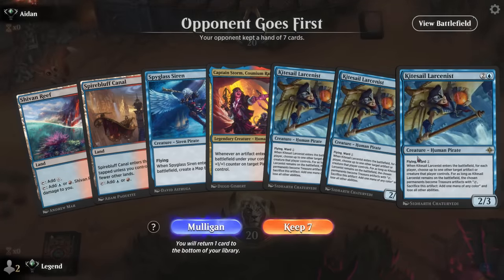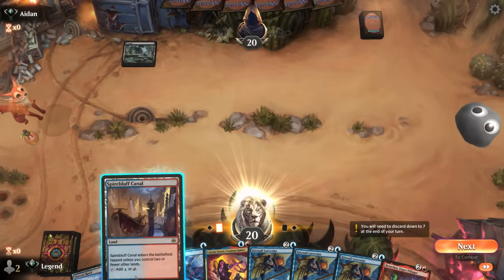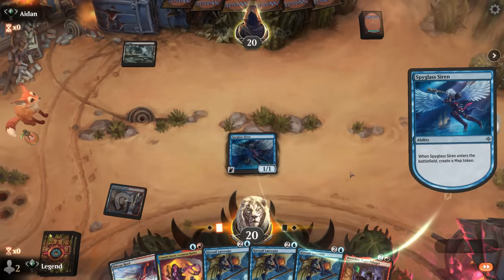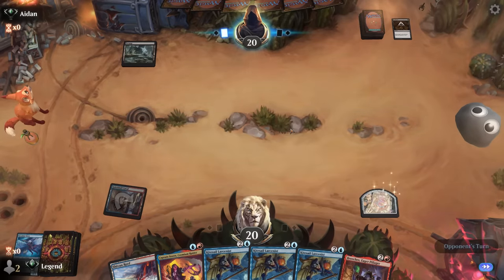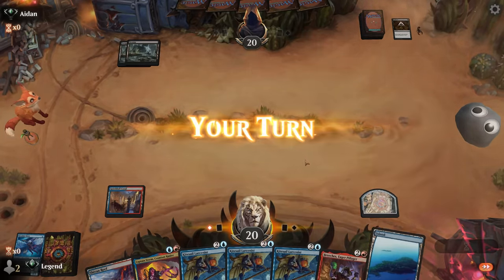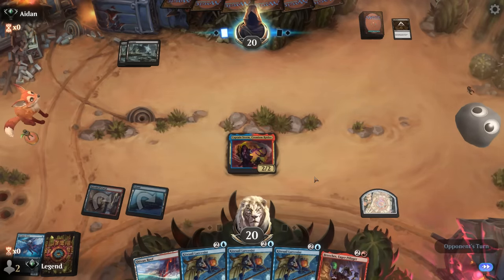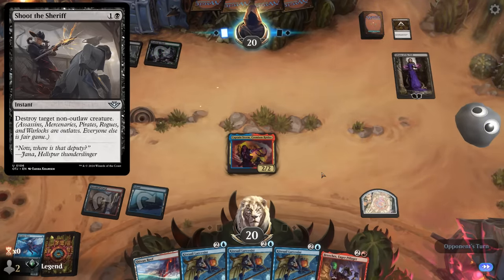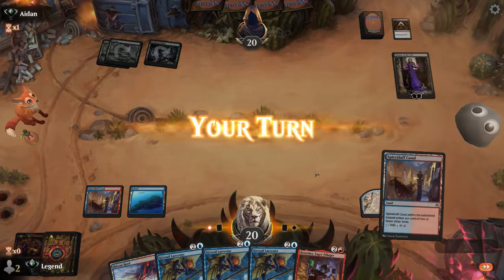Okay, on the draw with a keepable hand. Could consider holding the Siren until after we play Captain Storm, but with Breaches we've got more ways to generate artifacts for counters - don't mind just running it out. Maybe trade for a Cut Down, that's fine. We'll still need a third land. Captain Storm is safe. If we're facing a deck playing Shoot the Sheriff, our creatures are mostly pirates so they'll have a hard time converting.